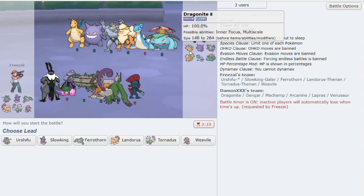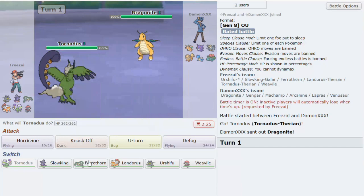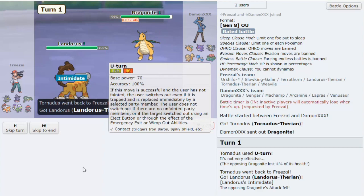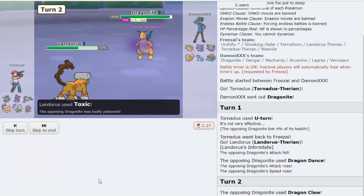Right off the bat I'm looking at his threats - his threats could be Dragon Dance Dragonite. Everything else doesn't look so threatening, so I'm going to lead Tornadus and just throw off knockoffs to see what I can do. He leads Dragonite. I want to knock off but I'm scared of Dragon Dance, so I'm going to U-turn into my Toxic Lando. I have to be scared of Ice Punch but I don't think it'll be an issue. We get the Intimidate off, he uses Dragon Dance, and we'll get the Toxic off.